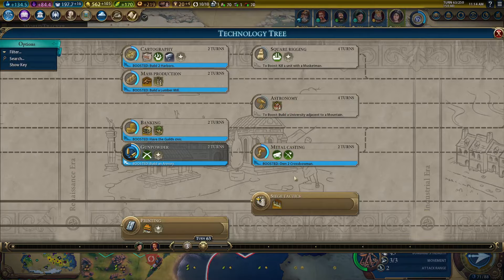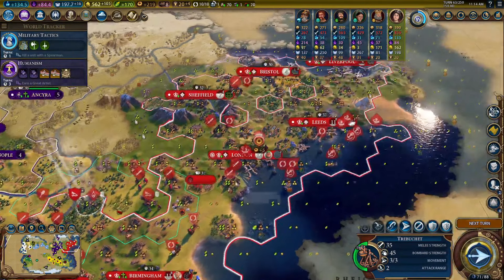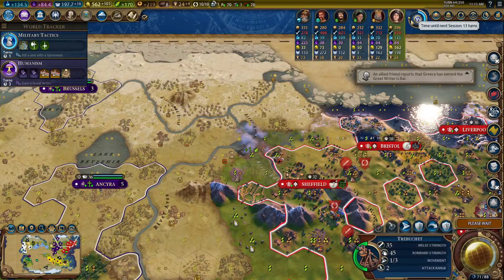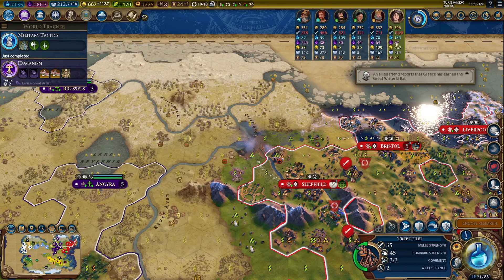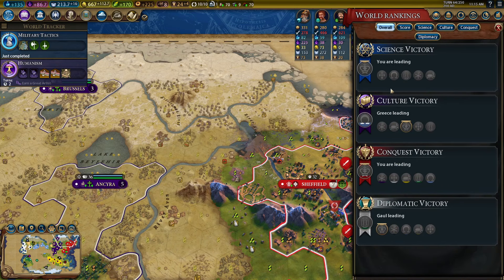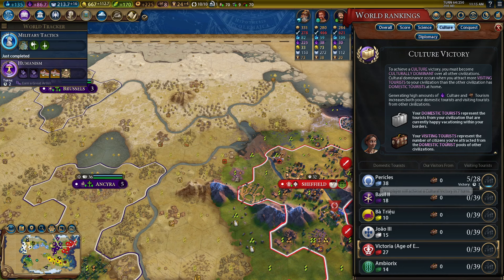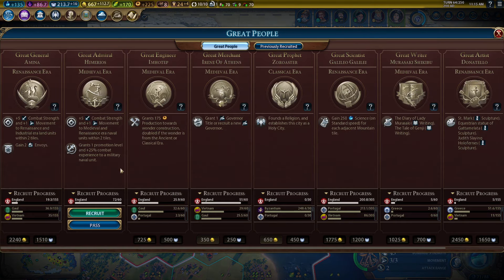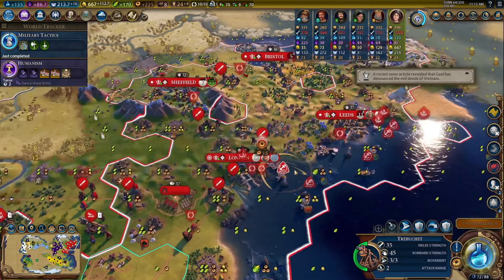Tons of siege units — we're done building melee units. All of our gold will now go into promoting swordsmen. Foreign culture victory imminent — Greece! Are we going to lose a culture victory here? Nobody's really defending — I guess I'm the defender. Five out of 28, seven turns to a culture victory. Oh no. I'm going to keep playing anyway, even if we lose. I put too much into this attack.